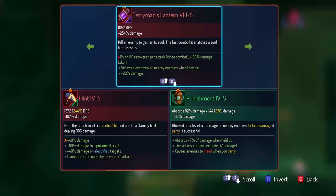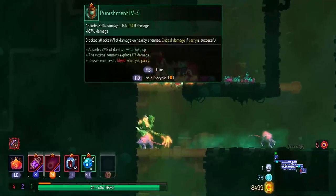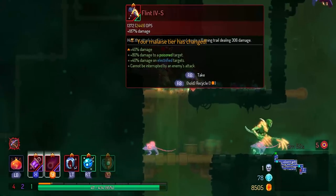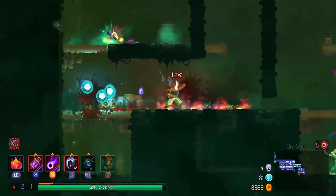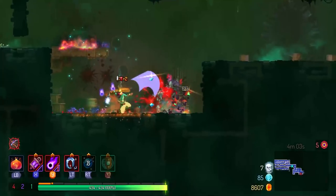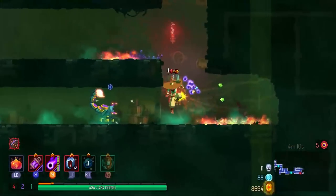And here we get the Ferryman's Lantern — this is the lantern I will be using for the rest of this run. I do all of my runs in normal mode because I think that's how Dead Cells is supposed to be experienced. It's all about adaptation, finding things that work well and don't work well, so you can decide for yourself how to progress. That's exactly what I intend to do with my 5BC gameplay runs.